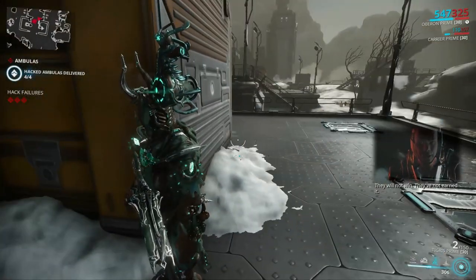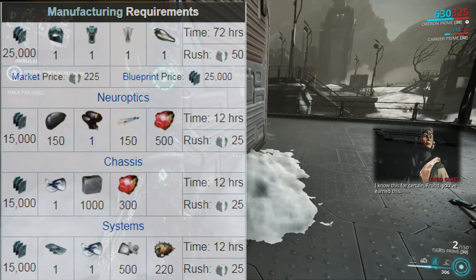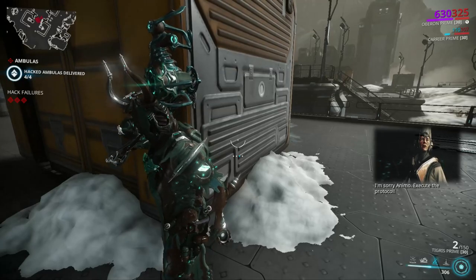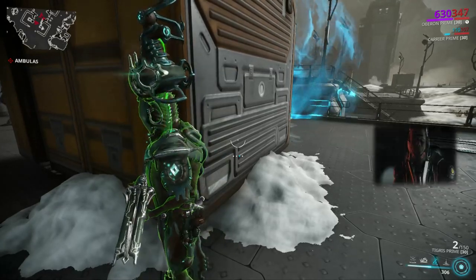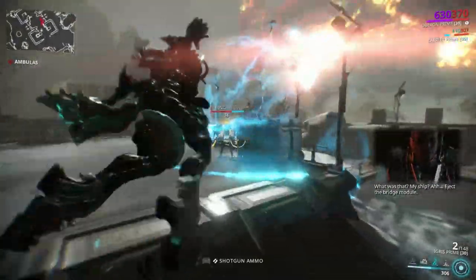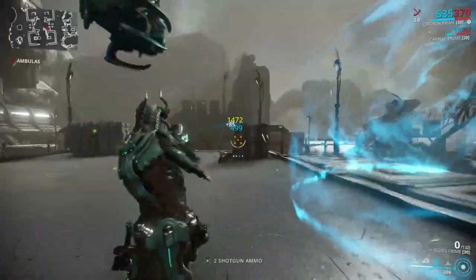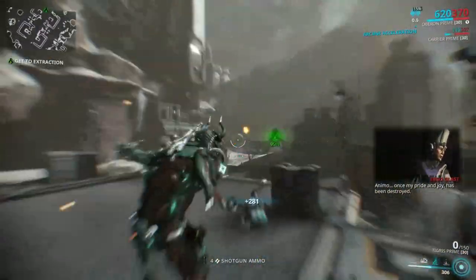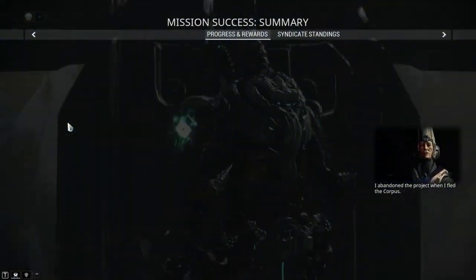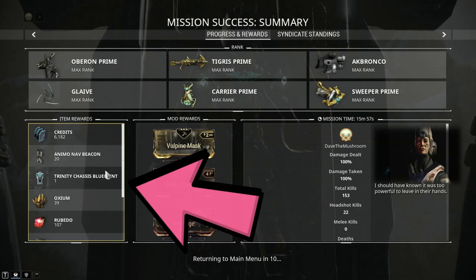Moving on to the actual parts — the chart will be on screen now. Thank you to the wiki for providing these charts about what you need. All the parts require 12 hours to build, and once you build all the parts, you build the frame, which takes 72 hours. Trinity is a support-based frame — good for healing and being the medic of the team, and she can do a lot of different buffs. Overall, she's a pretty good frame. I did a more thorough review before and gave her 7 out of 10 — that review stays the same. It's just now she's infinitely harder to get.